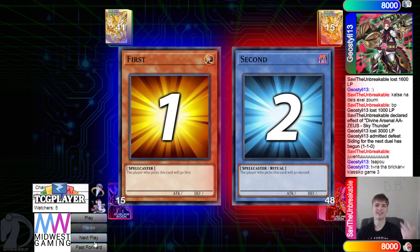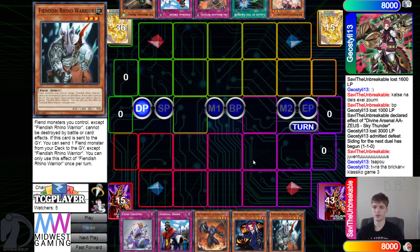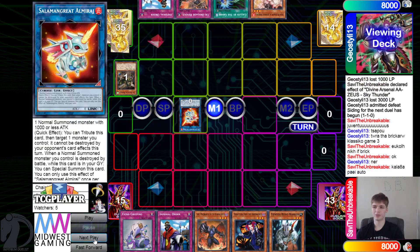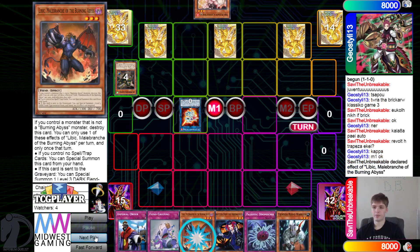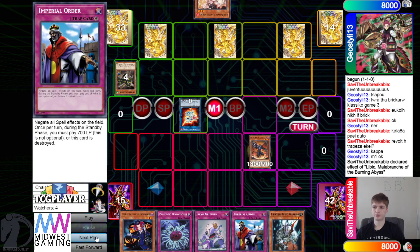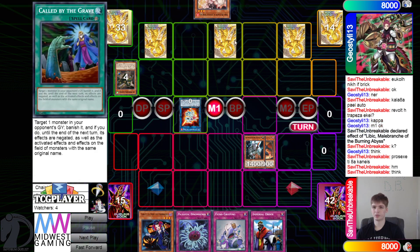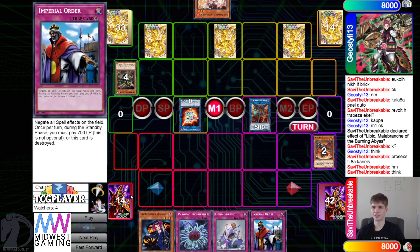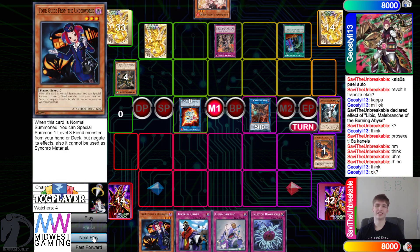Moving on to game three of match two - the Tribrigade Zoo player decides to go first. Opening hands: Fiend Griefing, Order, Libic, Tour Guide, Rhino Warrior - not bad. The opponent has Ash, Called By, Revolt, Order, and Nerval - their hand isn't super great. They go for Amiraj, Nerval, Fractal, Fractal dump Kit, Kit dump Nerval to set up a good Revolt - they draw Dynamiscus. Activate Libic effect to bring itself out, Normal Summon Rhino Warrior. It's pretty obvious they have a Revolt. They get rid of those two to go for Cherubini, then Rhino effect - chain Revolt, chain Called By to hit Rhino Warrior.